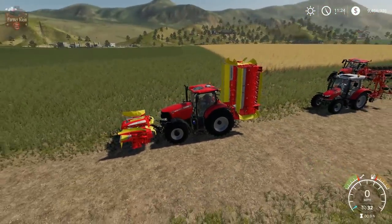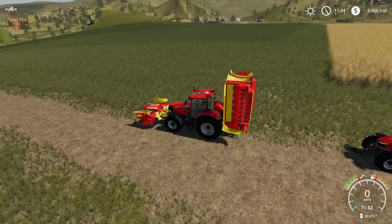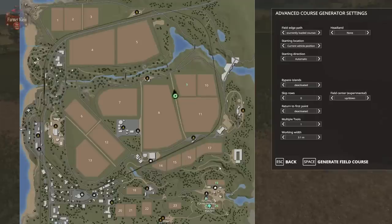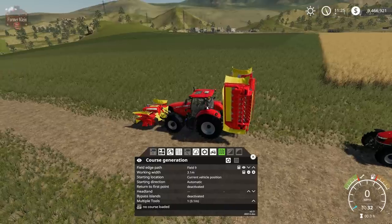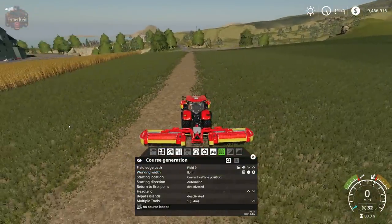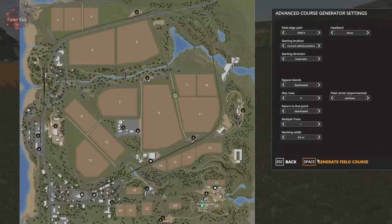Here we have a Case Puma, and we're going to set this guy off mowing the field after we take a look at some more advanced course recording. We've looked at fieldwork course generation and the advanced course generator before. We're going to pick field nine and increase our working width — let's unfold our mowers.